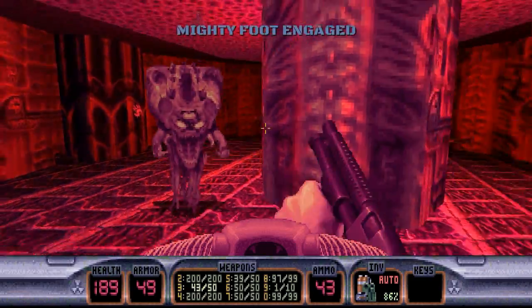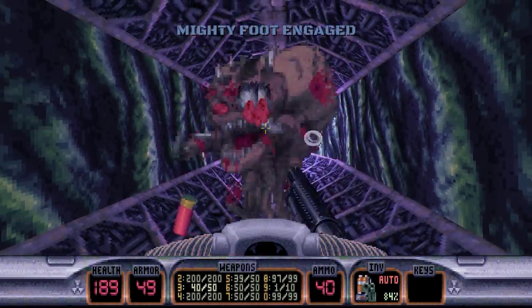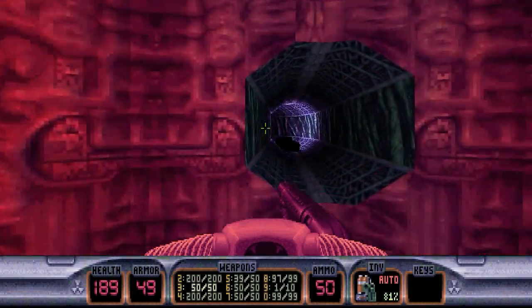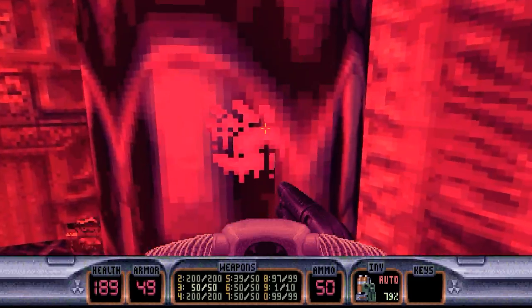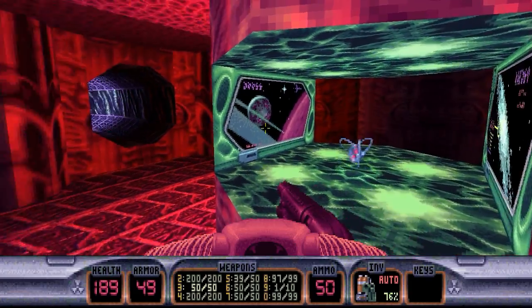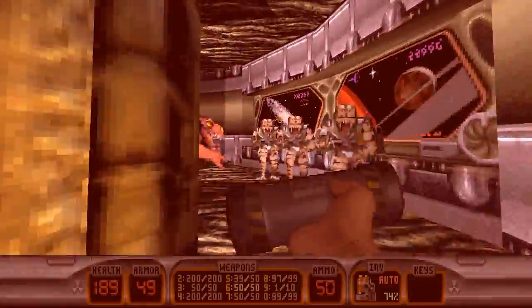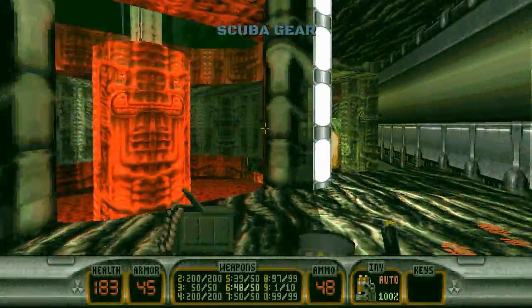You may be asking yourself, who or what is the Overlord exactly? Well, you'll see eventually. Starting this level off, we just got some Octobrains underwater here. We can't go down this tunnel because there's a force field there. We have a handprint right here, which we'll go ahead and press on, and that opens up this Atomic Health right here. It's not a secret, but it is very nice to have.